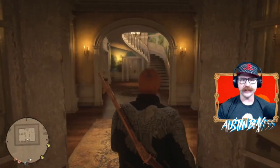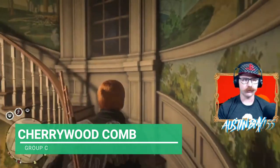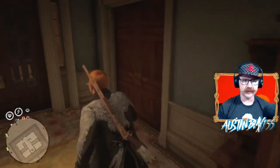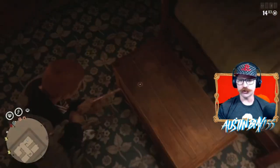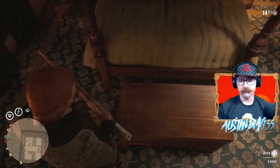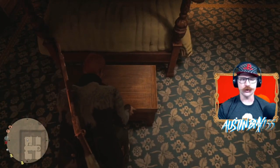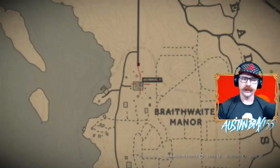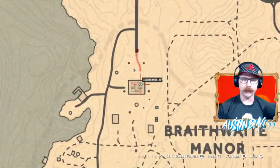Alright, moving on to Group C. We're looking for the Cherrywood Comb — should be right here in the great old Braithwaite Manor. On a Group C day, we come in here to Mrs. Braithwaite's bedroom. Should be in this trunk right here behind her bed. Open up this trunk on a Group C day and you will find your Cherrywood Comb. Just below Rhodes — super easy to find, upstairs bedroom.